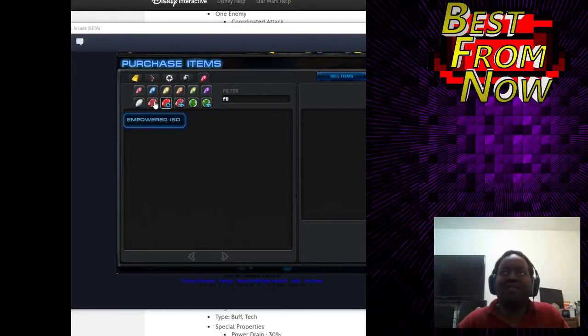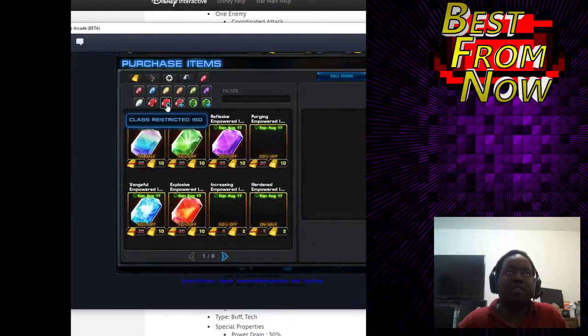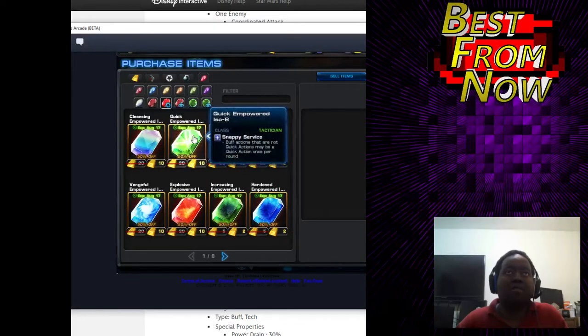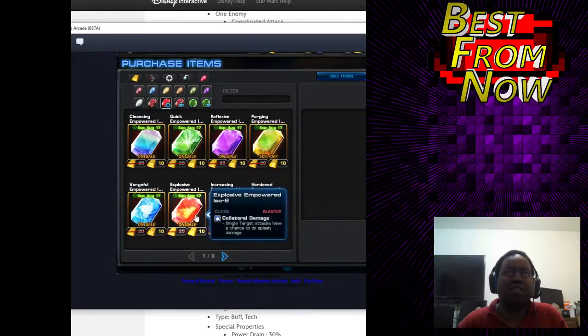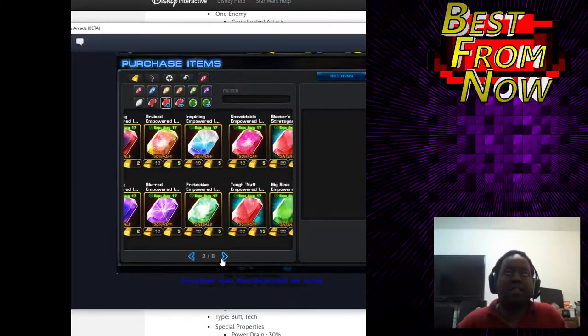Alright, so because my other video was so long, I am starting over and going through the new ISOs that they've added to the game. Pretty much they're all on sale, so if you plan on getting them, get them now. Even the ones that were old are in here for cheap, but you don't want to get any of those. We're just going to keep going until we get to the new ones.